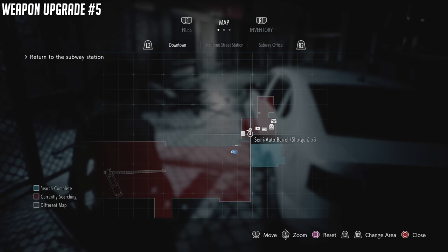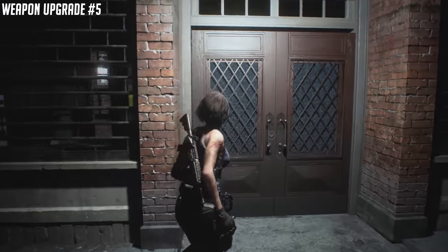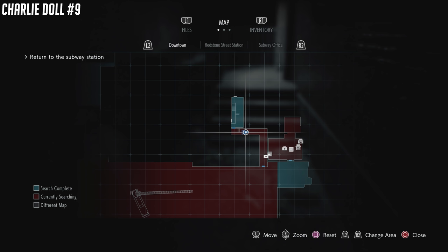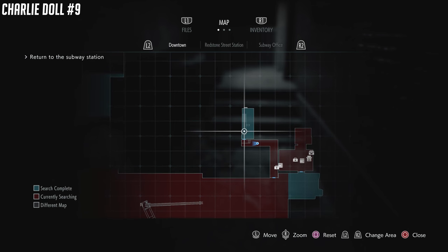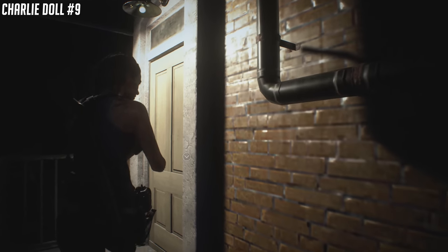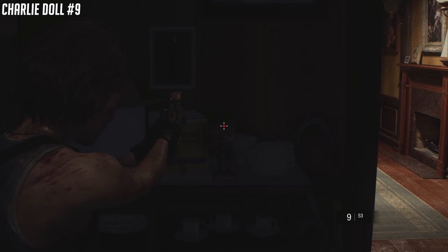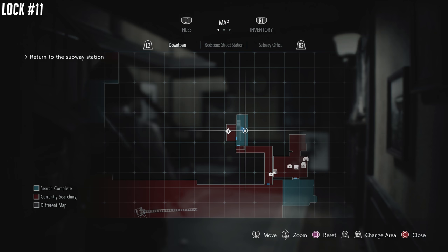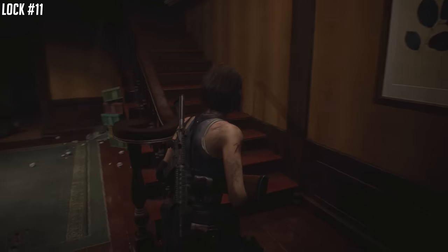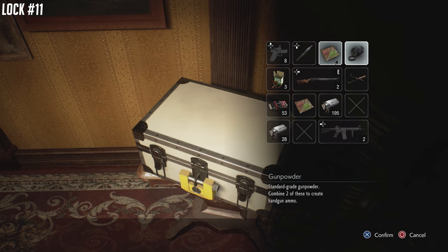After the boss fight, you're going to find weapon upgrade number five — it's going to be inside the gun shop, just to the left-hand side of the store right in the middle. Just after the gun shop, you're going to enter another house. There's a door you'll open, and the Doll is going to be on a shelf right in front of you. There are a couple more items inside this house on the second floor. Lock number 11 is going to be up on the second floor, right next to where a file is going to be located — the file's on the bed.